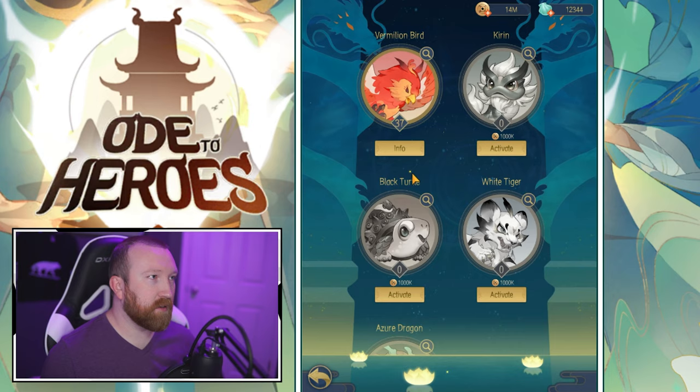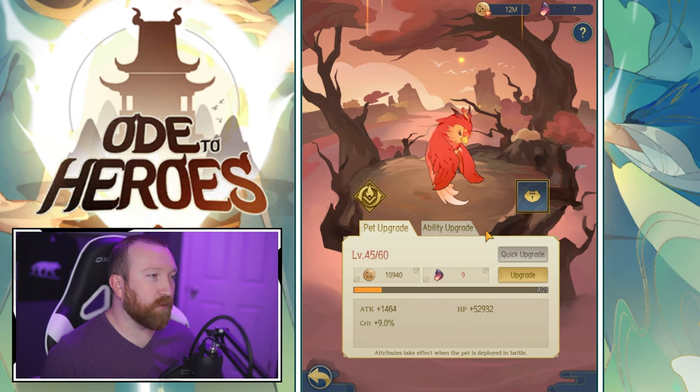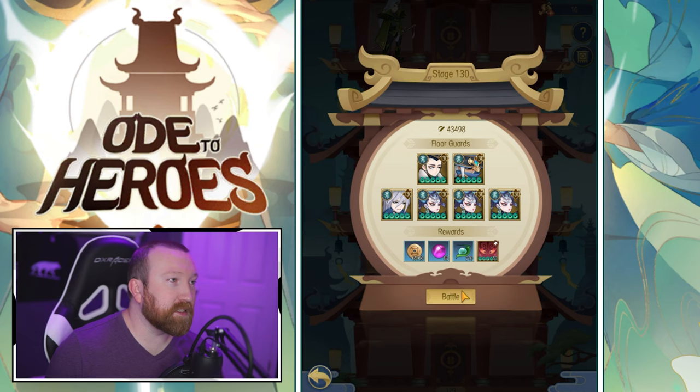Going to the pet — we can do a lot with the pet. We'll quick upgrade it, get it up to level 45. That's going to give us more stats. Now let's go back into the Tower and see how we can progress.